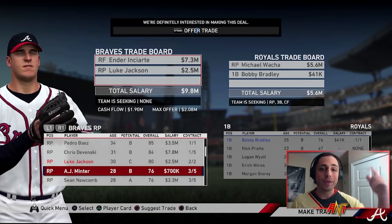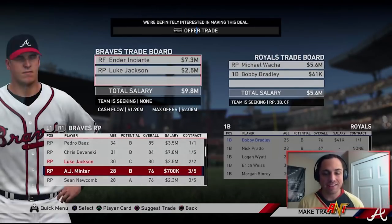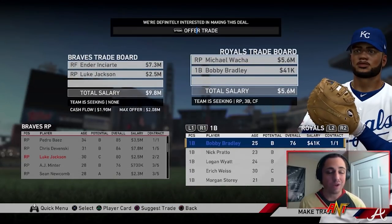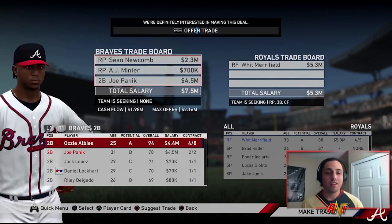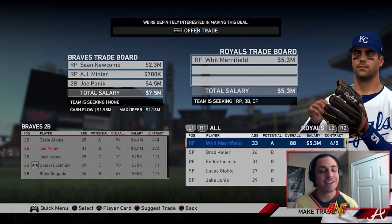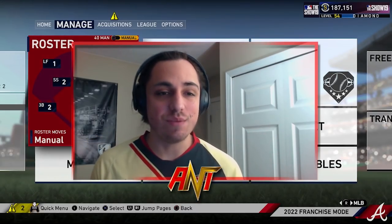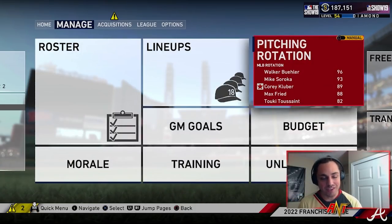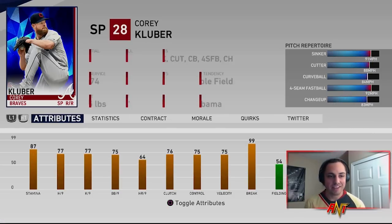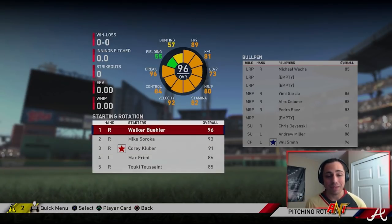We're still in the offseason going into season three. We're going to trade Ender Inciarte and Luke Jackson for Michael Walker and Bobby Bradley — just an extra bench bat. Michael Walker fills the long reliever need because I'm going to trade Sean Newcomb — he's just not good enough anymore. We're also going to trade Joe Panik, Minter, and Newcomb for Whit Merrifield — I know we're stealing everything from the Royals right now. Last season and we made crazy, insane moves. This team is stacked. We brought in Corey Kluber for a season — I know he's aging, but for a year when we need to push for that World Series, we got that guy.